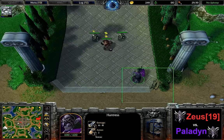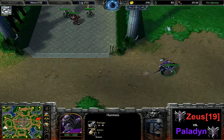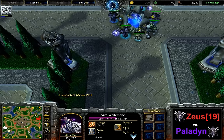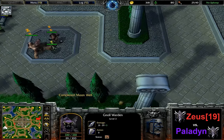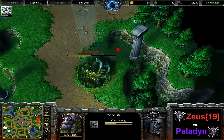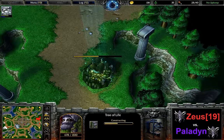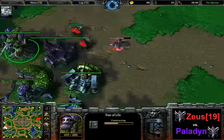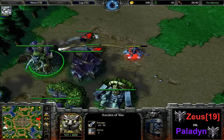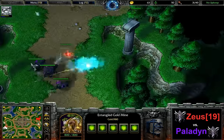Is Paladin heading towards the right-hand side right now? Yes — it looks like he's gonna go straight for the Tree of Life. So we're not going to have the early dancing around the fountain in the middle between both the hunters and Priestesses of the Moon armies. This is an immediate cancel on the Tree of Life, and I don't really see anything that Zeus should be able to do against that. But then again it's not going to cost him all too much. The base is walled off so there is no way the hunts or the priestess can get to the back to damage the wisps or the entangled goldmine. The expansion has to be canceled.